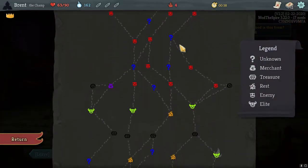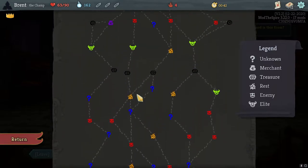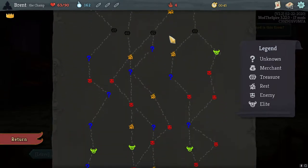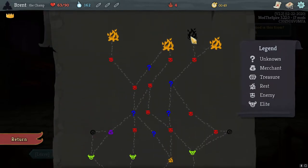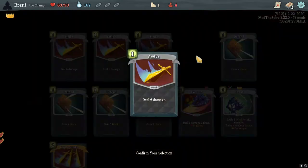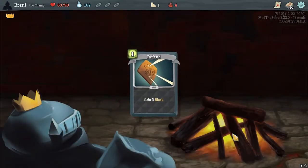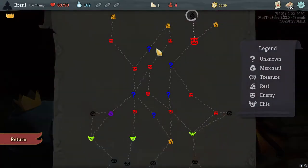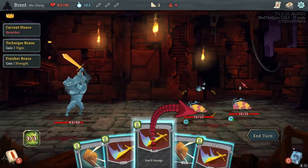I like the idea of Triple Strike — go for that Perfected Strike build. Early bonfire — rest, rest, rest, elite, elite. That's the path I want with an early elite. Actually I'd go for this rest over here first to get as much value as we can. Let's remove — no, we want to keep the basic strikes. We're going for super Perfected Strike overdrive.